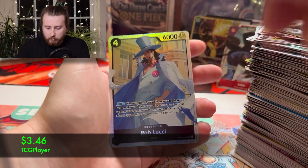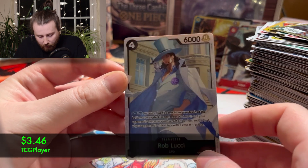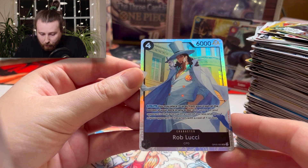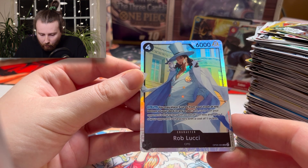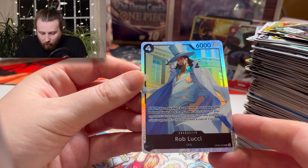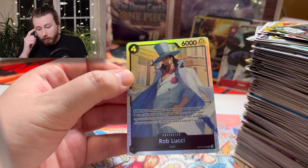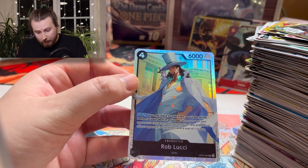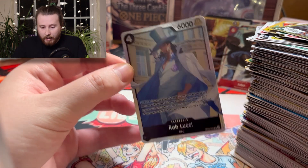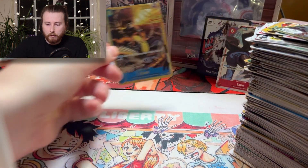Last pack — super rare Rob Lucci! This is actually pretty decent. On play: look at the top — you may place three cards from your trash at the bottom of your deck; K up to one of your opponent's characters with cost two or less and one with cost one or less. Pretty cool board-clearing tactic.